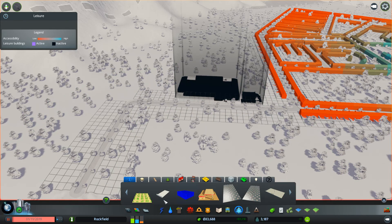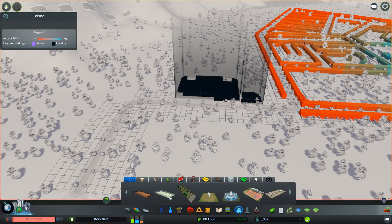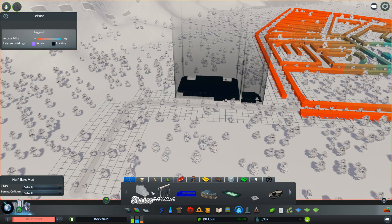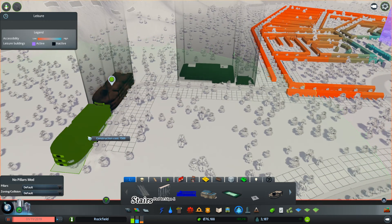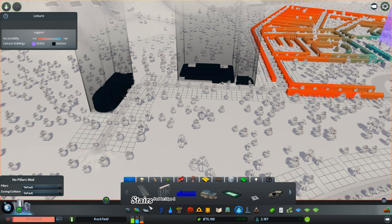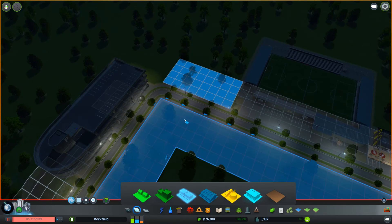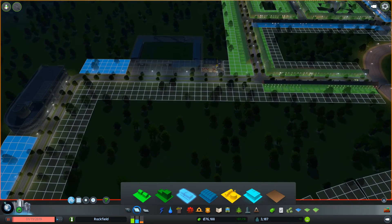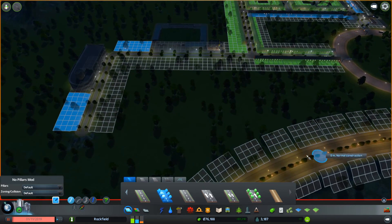There we go - car park. Oh god, that's absolutely massive, I don't want that. That one's still massive. That's big but it's smaller than the other one. That's about it - so if we have that there, and then we have some low-density shops next to it. And there is the main road - avenue, should I say.